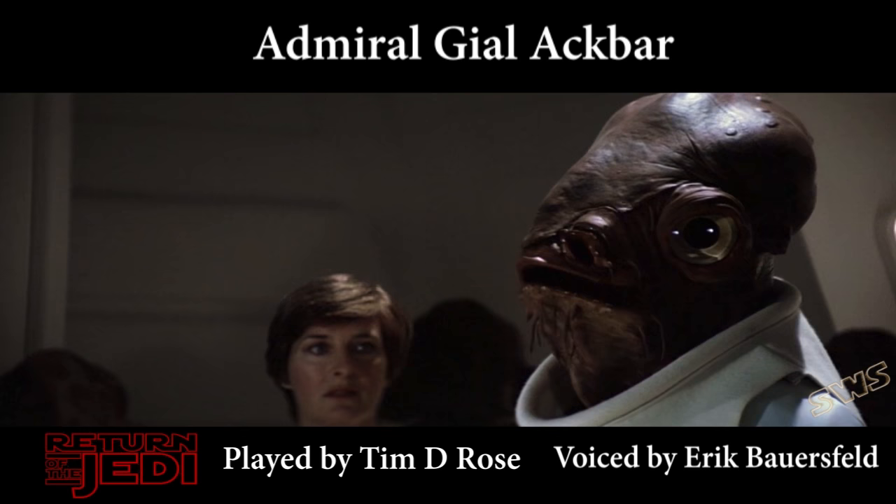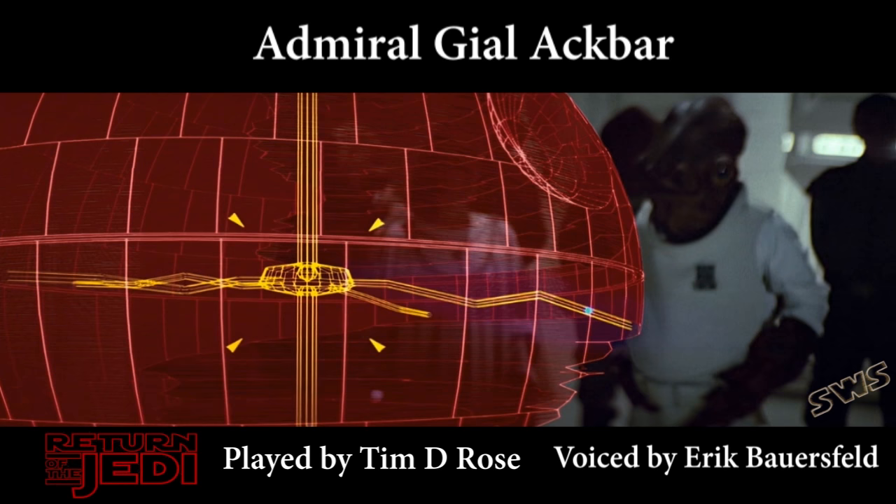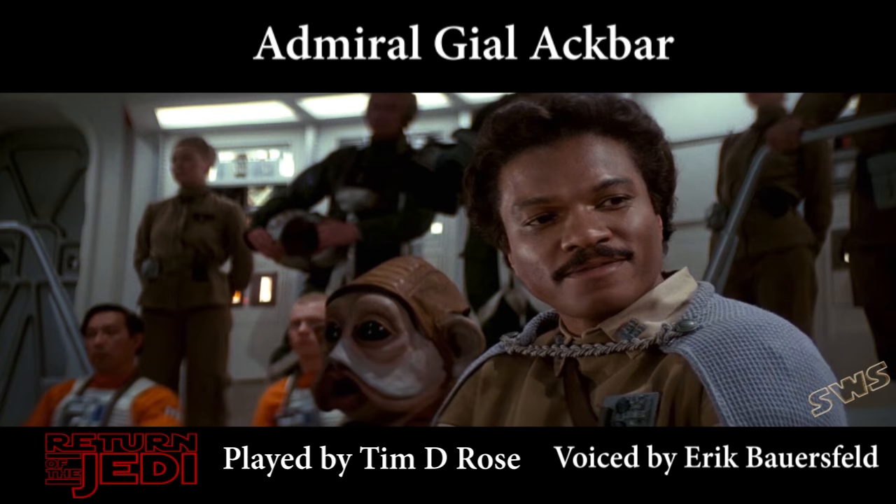The shield must be deactivated if any attack is to be attempted. Once the shield is down, our cruisers will create a perimeter while the fighters fly into the superstructure and attempt to knock out the main reactor. General Calrissian has volunteered to lead the fighter attack. Good luck. You're gonna need it.